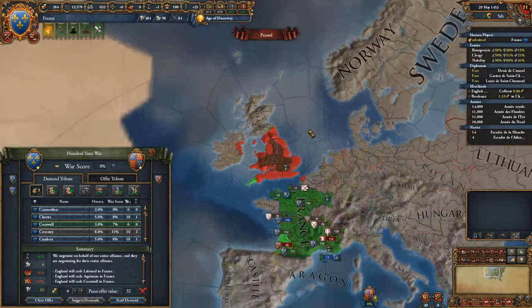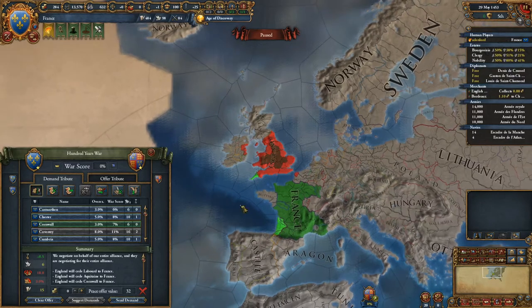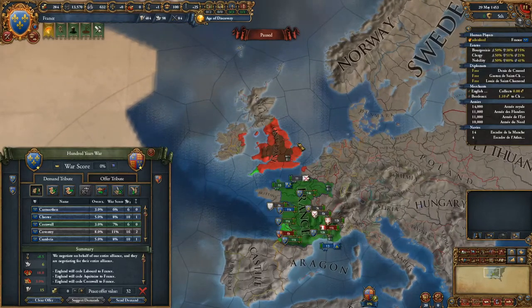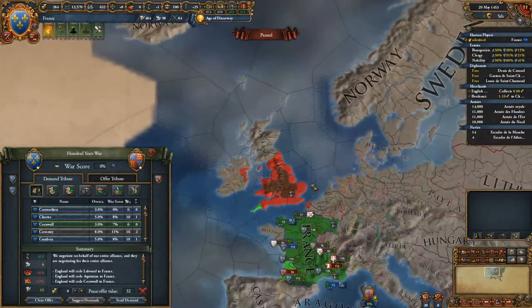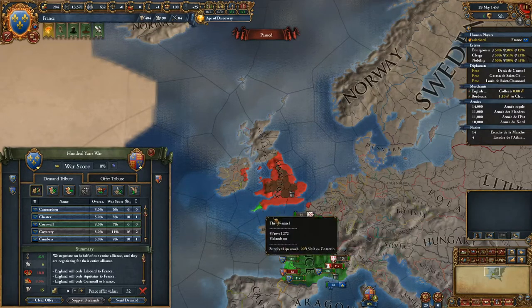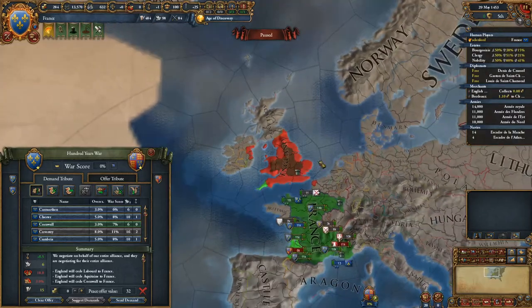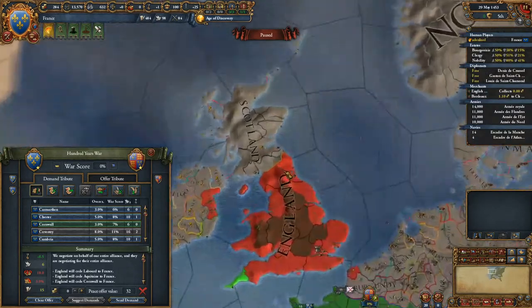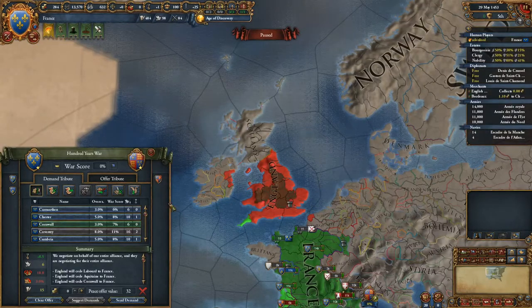Aggressive expansion affects all of the nations that are around you. But most importantly, if in a peace deal you attack a certain group or nation, the nations with the same religion, and also with the same culture, will see increased aggressive expansion gain.